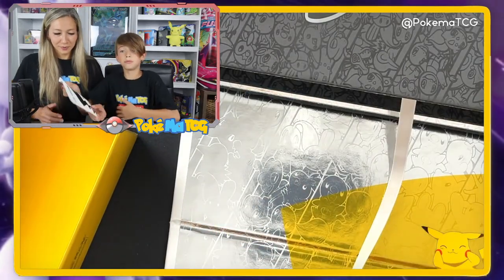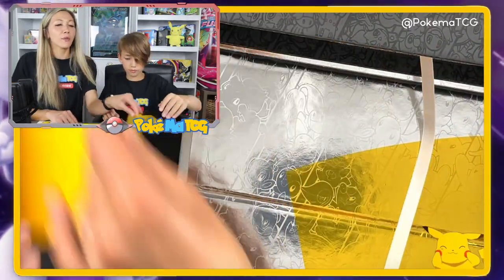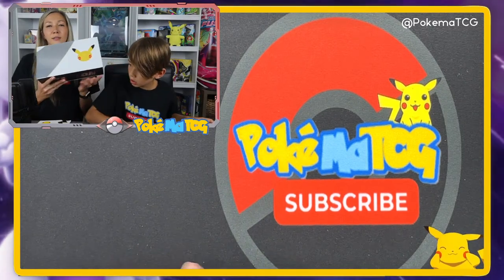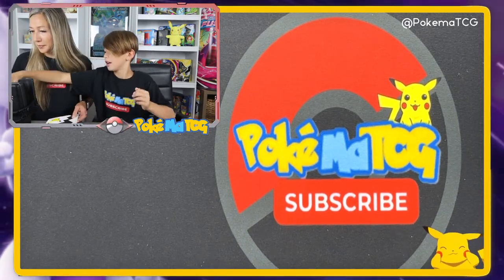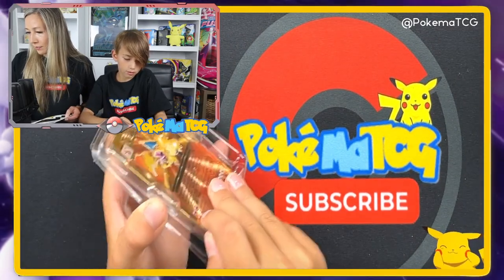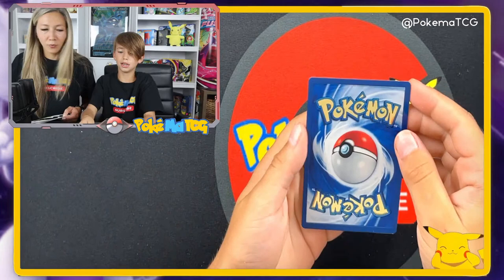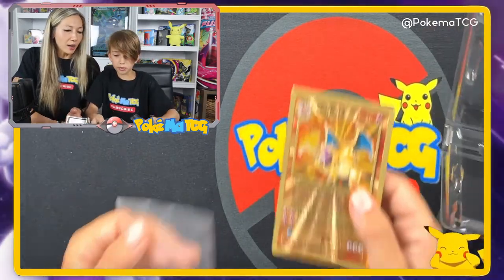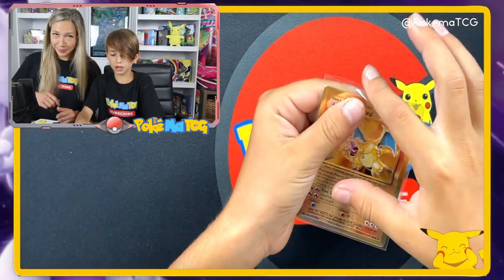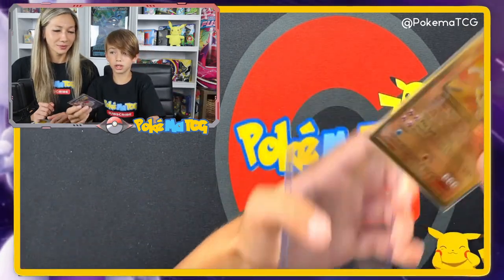These are all the Celebrations promos — we got most of them. You know, way before, we used to open like tons of Celebrations. We're not gonna force anything in there, we're just gonna close it and set it aside carefully. That is really cool! Now where's the Charizard? Oh, it's in here. I'll take it out very carefully and put it in a top loader — putting it in a normal sleeve first for protection.